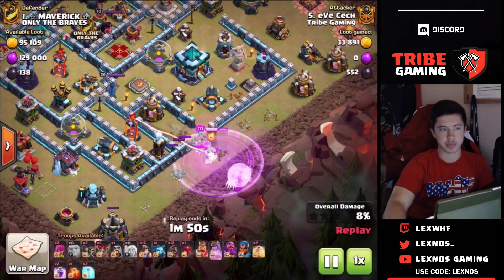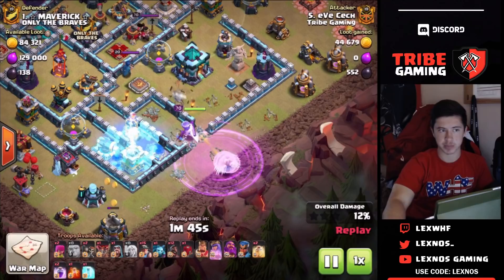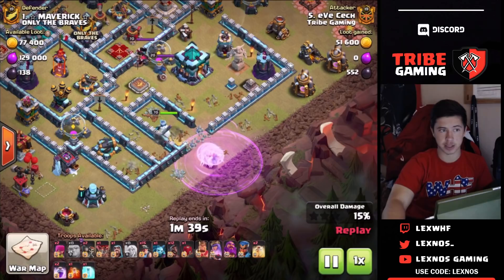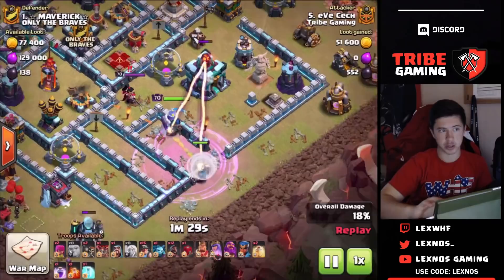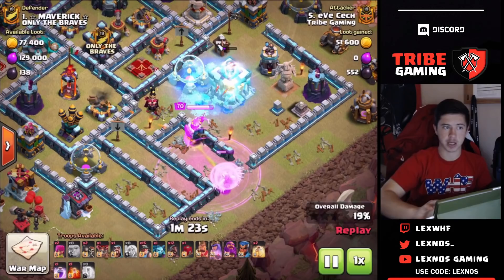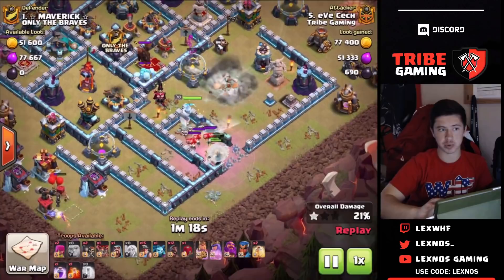He's going to use his queen to charge in straight into the single target inferno, so he's going to have to freeze it. Queen's going to get the builder hut, then she's going to go left, get the single target inferno, reach that archer tower and that cannon, and eventually step up for the town hall. She's going to have to fight the royal champion, so he's going to have to drop a second rage. Queen steps up, finishes off the cannon, gets that platform, and can now reach the town hall. Queen aggro is on, so he's going to be able to kill the enemy queen. He's going to have to freeze the giga inferno to save his healers.